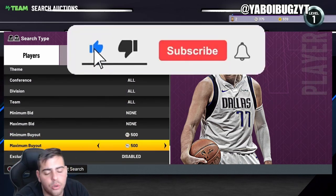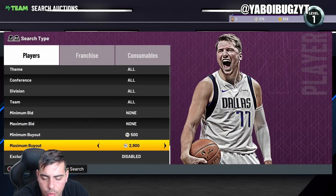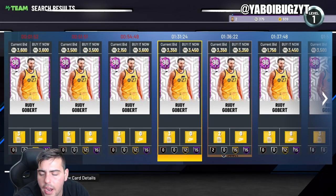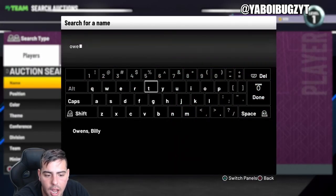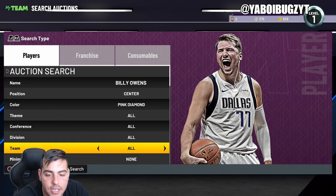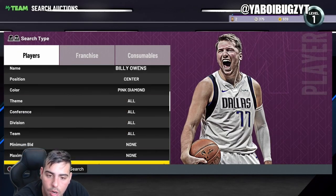Today in this video we are going over all the active locker codes in NBA 2K22 MyTeam. We'll go over the locker codes and check the pink diamond filter real quick to see what's going on. Billy Owens - I got him for 3K yesterday, he's now over 30K. Let me check him at center.